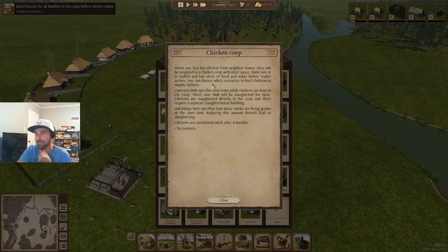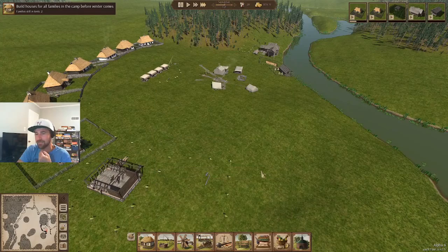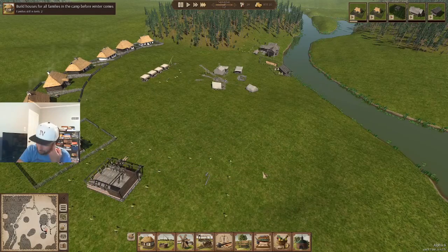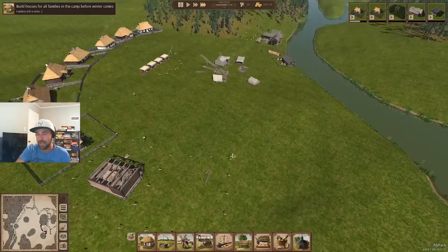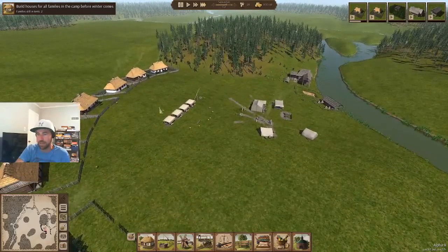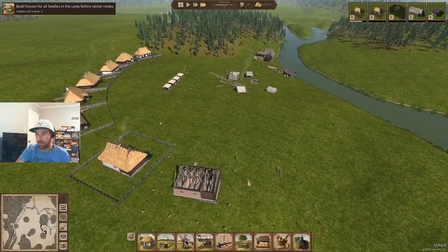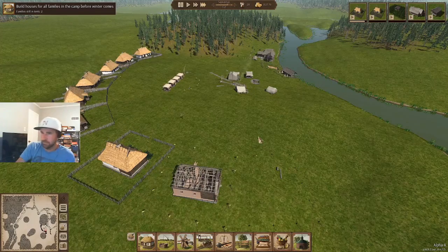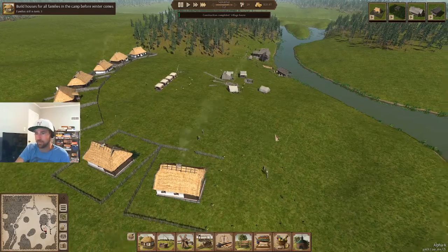It just says make sure it's stocked with food and water. I think they do hay or a couple of farming options — hay and something else. I don't know, I don't want to find out the hard way. We still need a trader — can't get animals until we have a trader. This guy wants water but they just need to walk and get it, nothing to worry about yet. Nice little farming community, one left.